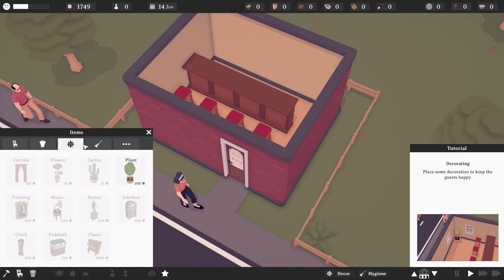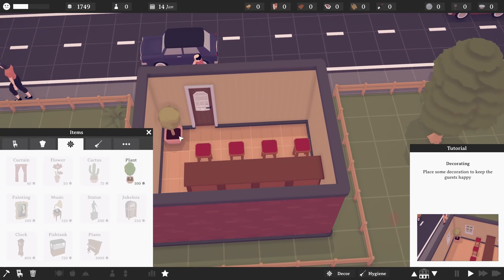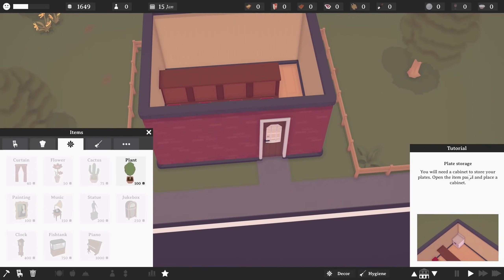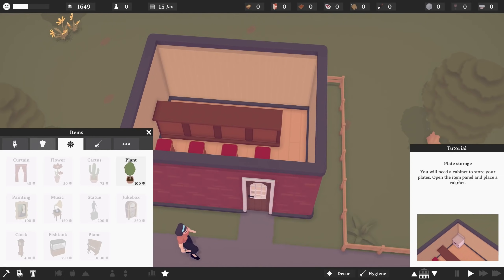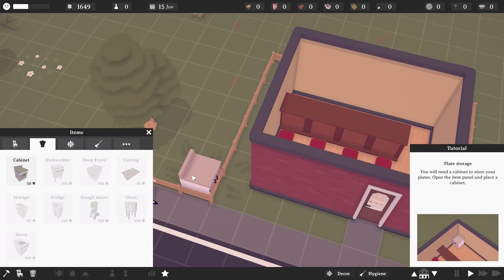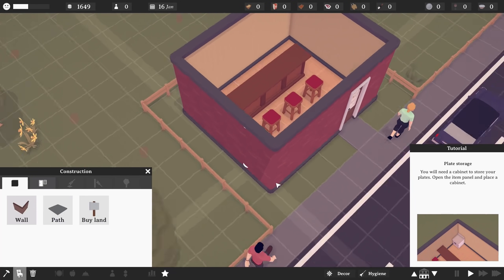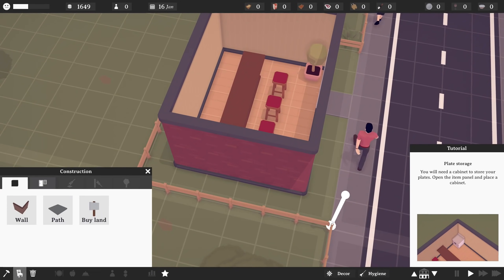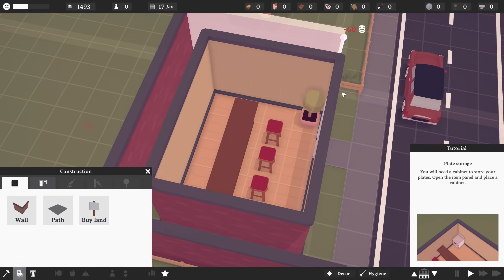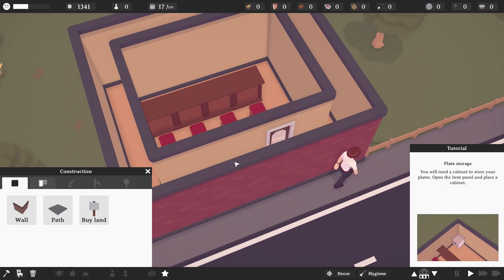Place some decoration to keep the guests happy. We have a nice plant here, which I'm going to say can go into that corner right there, and I need a cabinet to store my plates. Open the item panel and place a cabinet. I'm feeling like I need to make this place a lot bigger. Can I go back to build mode real quick and just make it the size of the entire lot? I think I can. I've somehow messed up the tutorial, but that's fine.